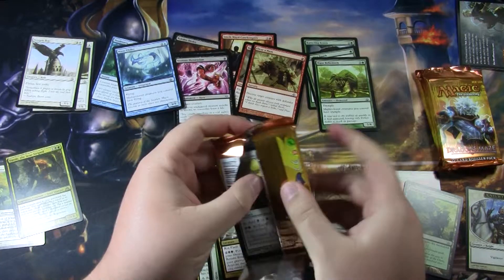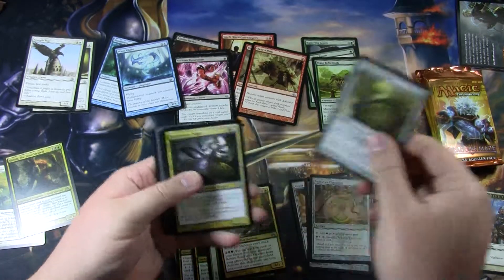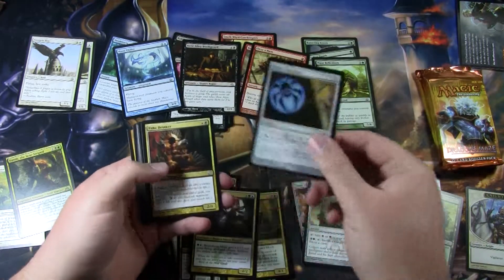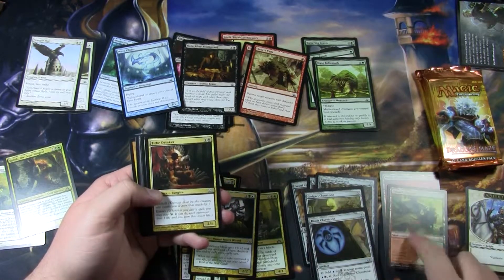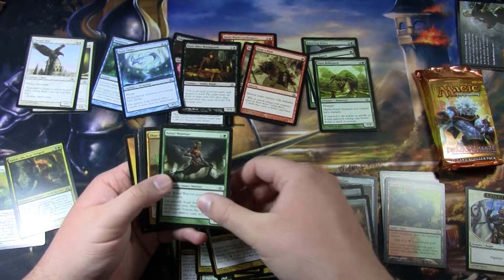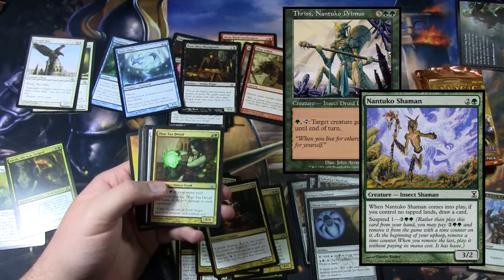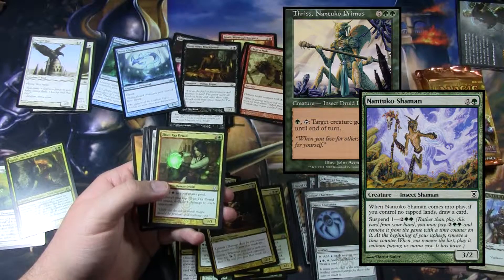Pack three — this is our first of the Izzet packs. We get the Golgari Cluestone, Beetleform Mage, Bane Alley Blackguard, the Dimir Cluestone. We're opening quite a few Cluestones, and with the Guildgates in every pack there's plenty of mana fixing going on. Tithe Drinker. Crawl Warrior — I like insect creatures that are humanoid, sort of like the Nantuko tribe of insect creatures from older sets.